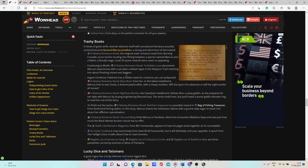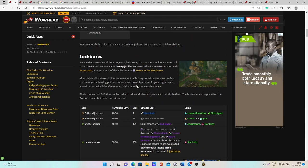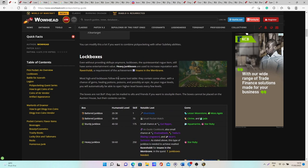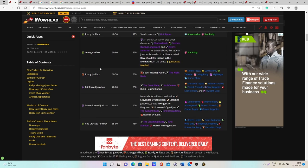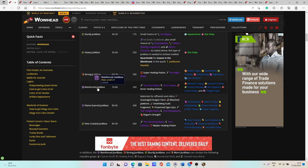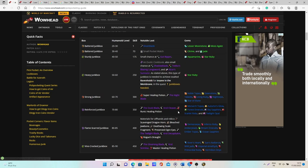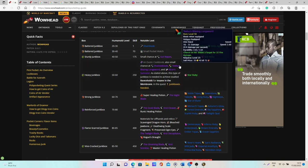The second category of items worth a lot of gold are all the different junk boxes you can pickpocket from enemies across different expansions. You have junk boxes from Vanilla, the Burning Crusade, Wrath of the Lich King, Cataclysm, and Mists of Pandaria. In most of these boxes you have a chance at getting some very rare weapons that can be worth a lot of gold.